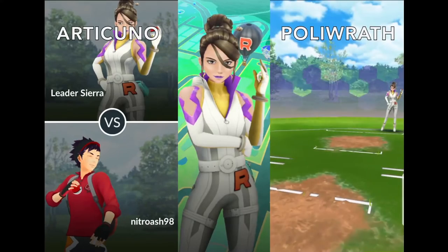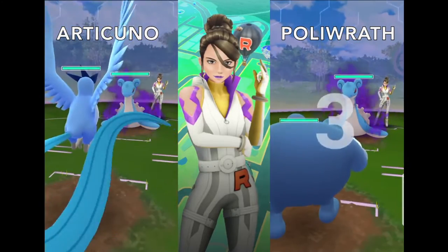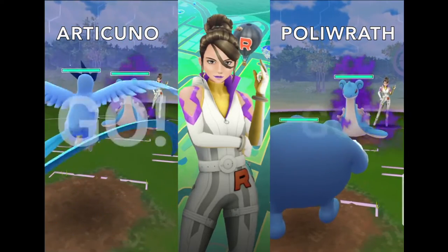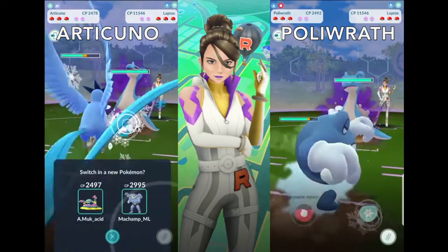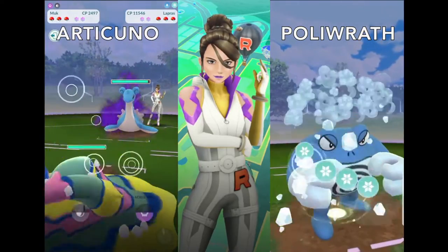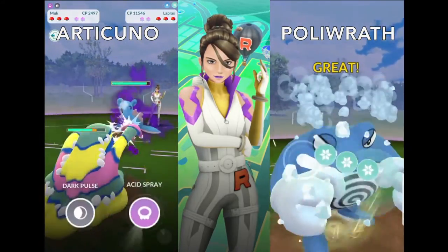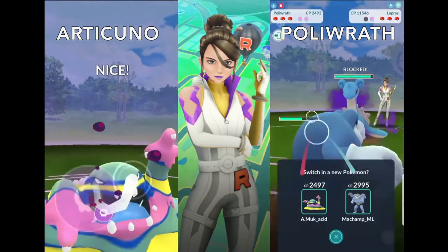If you are not a fan of Articuno or Icy Wind, the budget option is Polywrath. In the next frame, we will look at a side-by-side comparison of the first match against Lapras. On the left is the Articuno lead that we just saw, and on the right is the Polywrath lead. While Articuno is not able to get up to Icy Wind, Polywrath is able to get up to Ice Punch to take down the first shield.